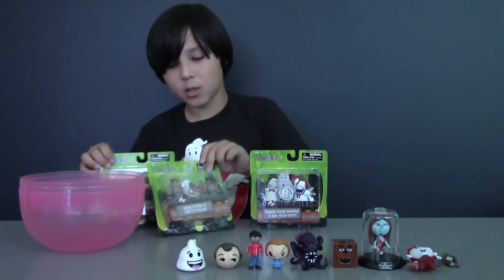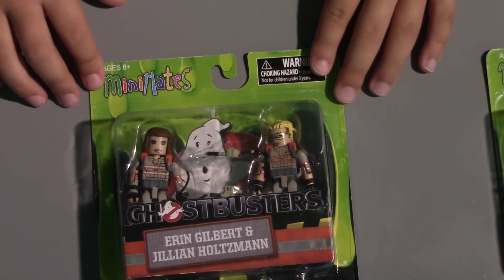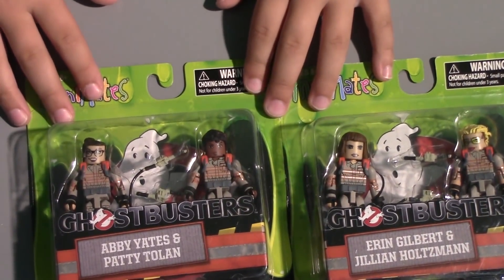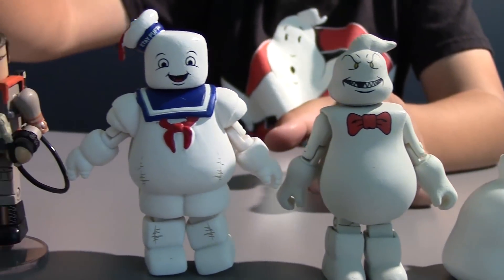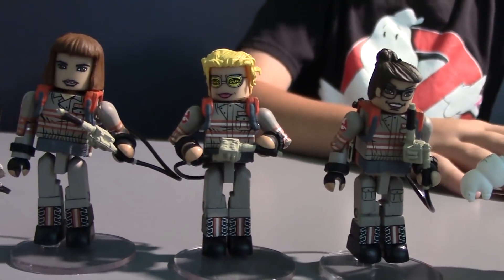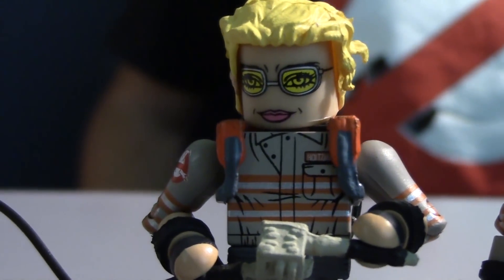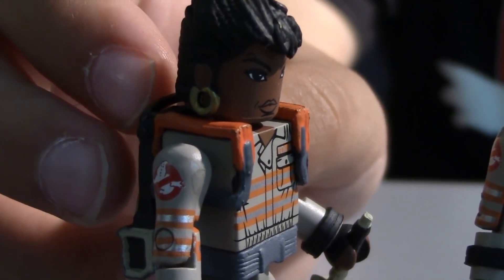All we have left are the Ghostbusters Mini Mates figures, so let's check them out. Here's the first pack with Rowan and the Stay Puft Marshmallow Man. Here's the second pack with Erin Gilbert and Jillian Holtzmann. And here is the last pack with Abby and Patty — hey, they rhyme! These are really poseable figures because you can move basically every body part: their arms, hands, head, knees, and legs. They are so detailed — they have everything the Ghostbusters in the actual movie had, like everyone has their Ghostbusters logo printed on their shoulders. And I have my shirt with the Ghostbusters logo, which means I'm a Ghostbuster!